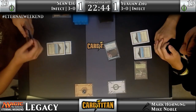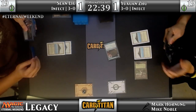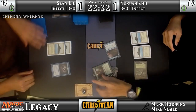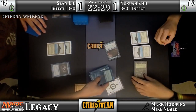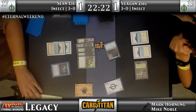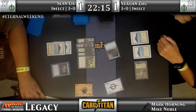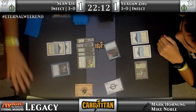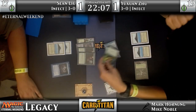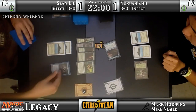Sean is looking at his options — play an Infect threat of his own with the Inkmoth or Wasteland to control the clock. Is that a Gitaxian Probe in his hand? It looks like a Gitaxian Probe. Gets to kind of see what's going on over on the other side — everybody gets to see what he's working with. Blossoming Defense. So — I see Blossoming Defense as the second card in, the Berserk on top, one of the Fetchlands, and it looks like double Blossoming Defense at the back. That's a lot of valuable information.